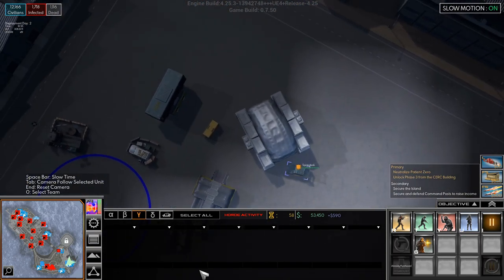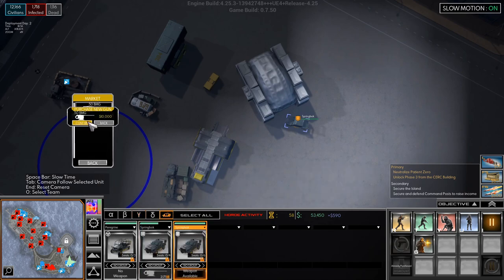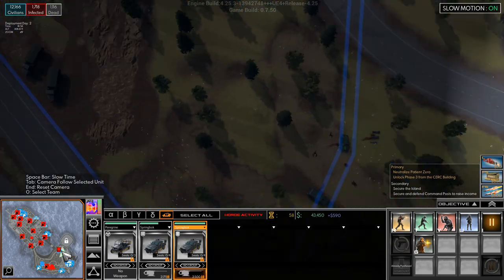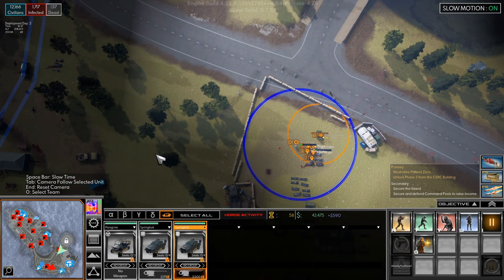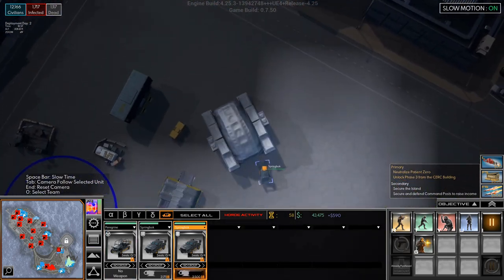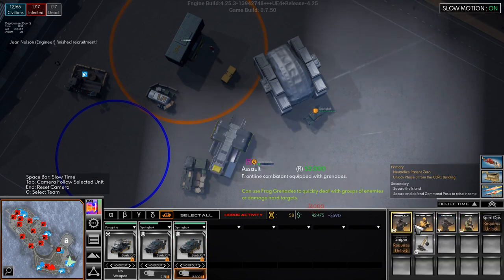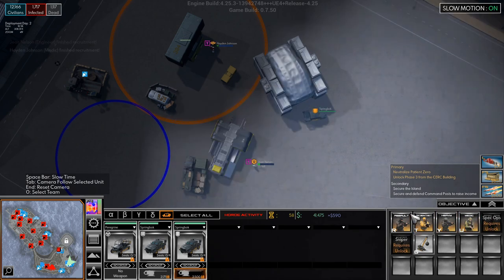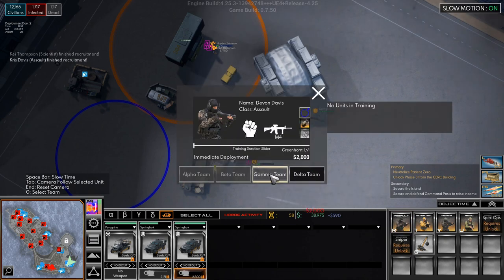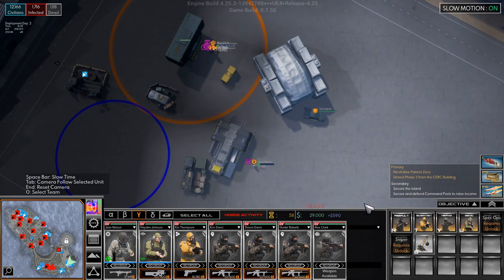Springbuck, we'll get a .50 cal, and get over here — these guys are holding. We'll hire an engineer for Gamma, a medic for Gamma, a scientist for Gamma, and a couple of assaults for Gamma on the go. Three assaults and a couple of heavies.